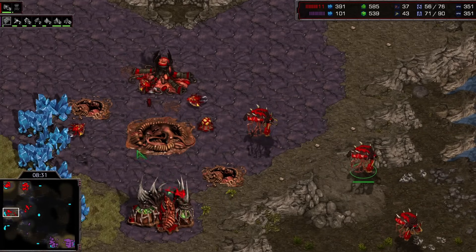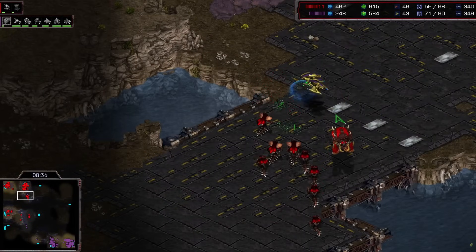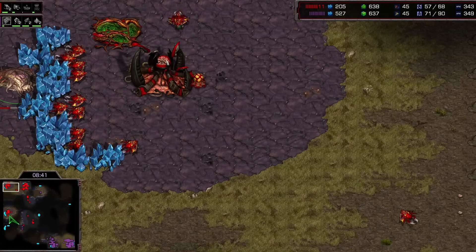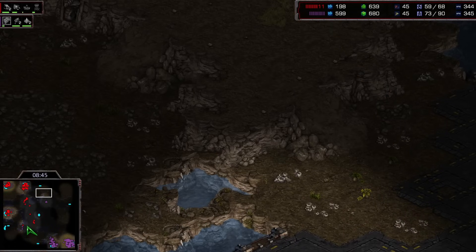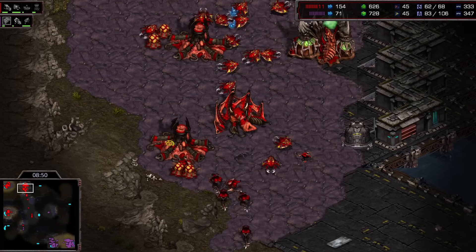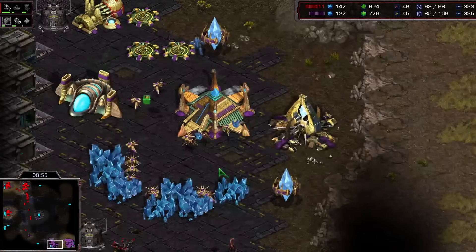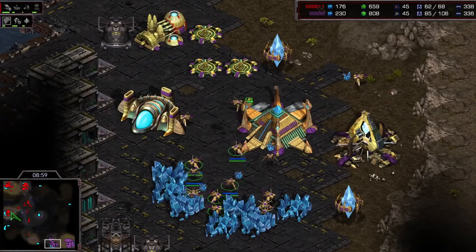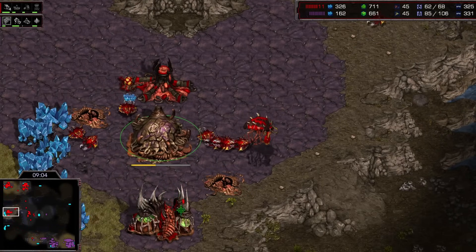Soma is just about down and out in this game. It's so hard to make a comeback from this type of position. He's going to risk it all though to go for a Spire. He sees that there are only three Corsairs and no more are being produced right now. So he's going to try his best to get some Mutas out on the field and do his darndest to pick off Templar and Probes — try to get himself back into this game. We'll see if this gambit ends up paying off.